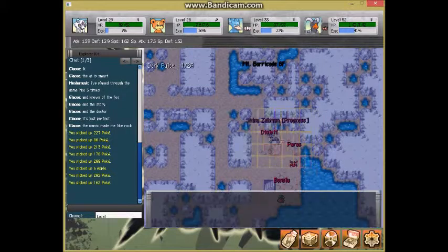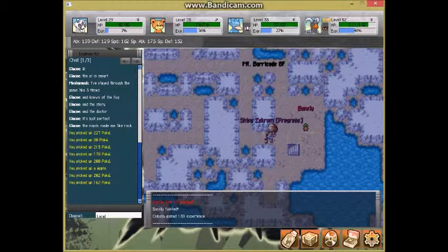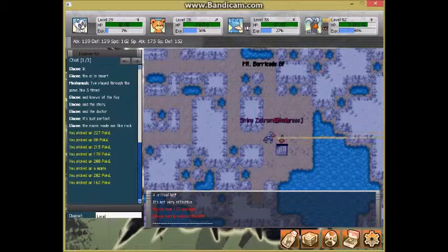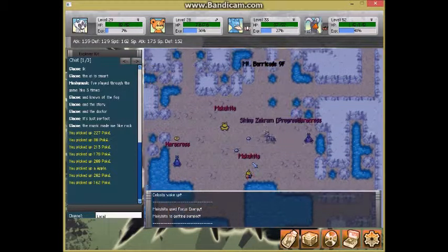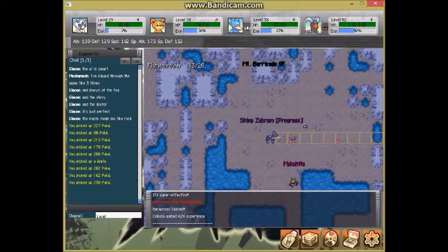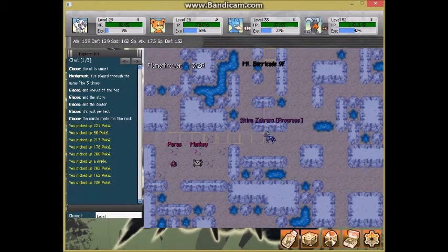We're doing pretty well with the stairs right now — they're appearing pretty close to where we're spawning, which I'm kind of surprised about because normally in Mount Barricade that is not the case. We're going to pick up this money and yeah, the Heracrosses give not too bad EXP — 472 from one.